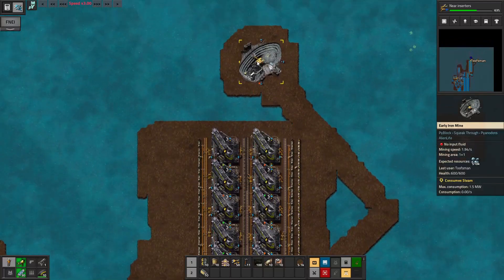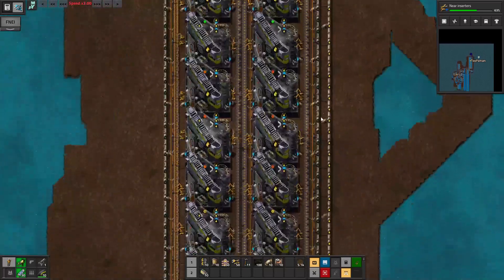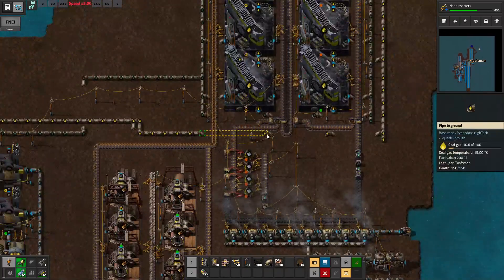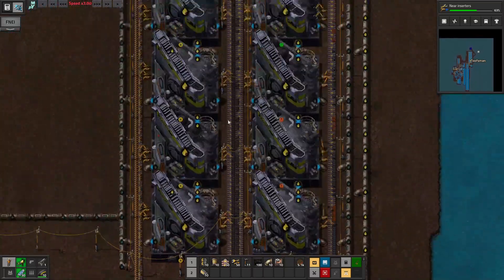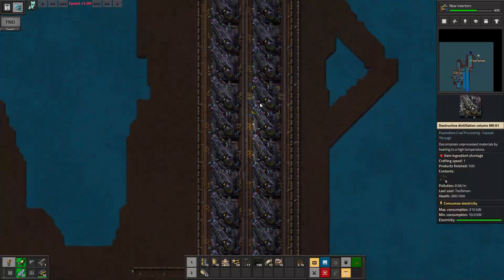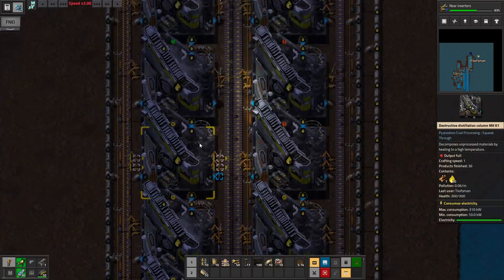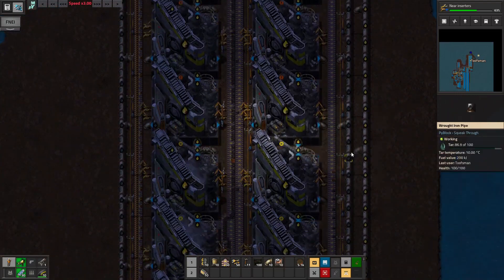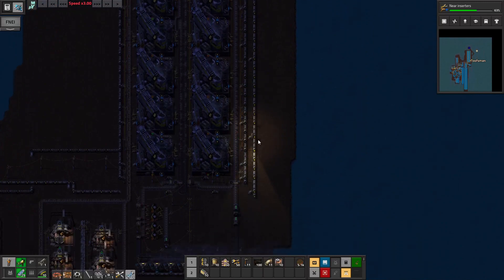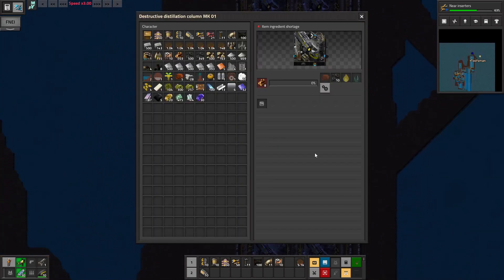Yeah, a lot of Pyanodon mods are doing stuff with coal. Here I can put those in. I do have this iron mine to utilize at some point but shouldn't need it right now. Okay, our near inserters are working but need to get more stuff going. Let's just do that for now because we need more stuff going. Oh - I was missing some pipes. Missing any other pipes along here? Other pipes on this side? No, okay. There were a few of these that weren't running.